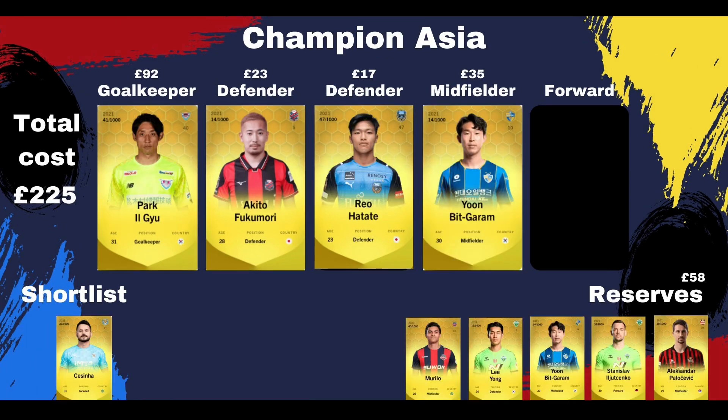Moving on to Champion Asia now. No new sign-ins this week apart from the card I won - Murillo - who has gone straight into my reserve team. I've got a fairly decent squad. Big Garam has been in and out of the team recently, but Murillo may slot in there, or even Palovic if he can improve his form. Forward-wise I've only got Ilyuchenko at the moment, but the main target is Cicina. His price is a little bit inflated at the moment, but this team is coming along nicely. The total cost so far is £225.